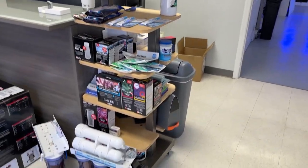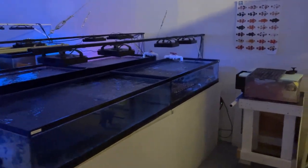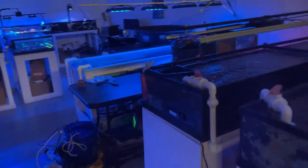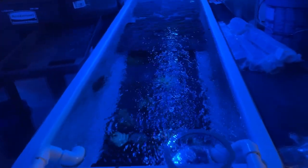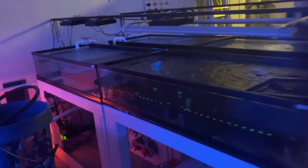Starting off, we've got our little dry goods stand here — nothing too crazy. Over here we've got our SPS quarantine system. Right now we've got a bunch of mushroom frags that I made yesterday, but this is going to be our system for quarantining new SPS corals before they head over to our farm system. This trough is going to house all of our colonies, with a couple of testers in there.